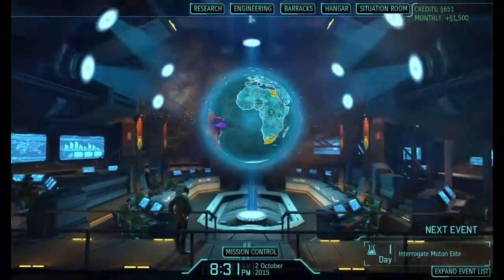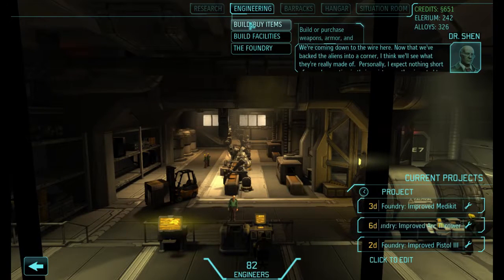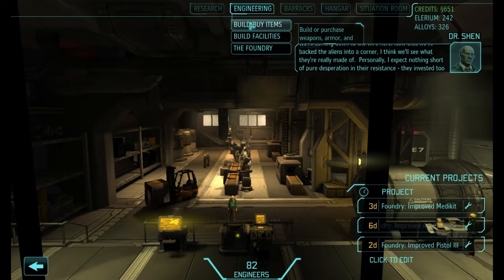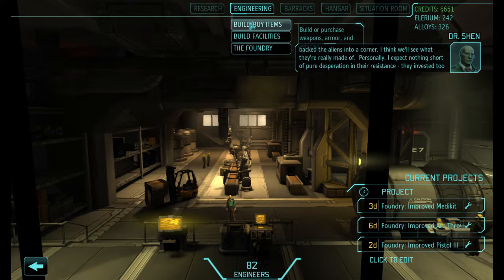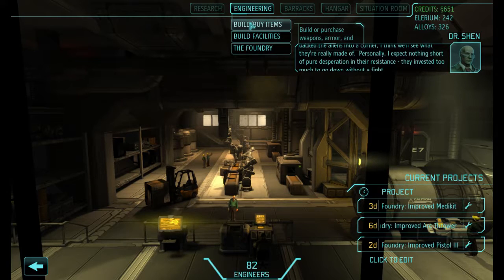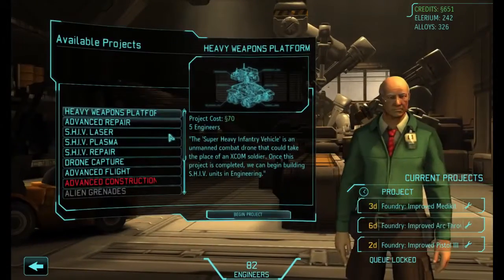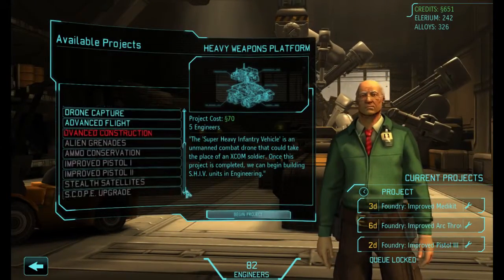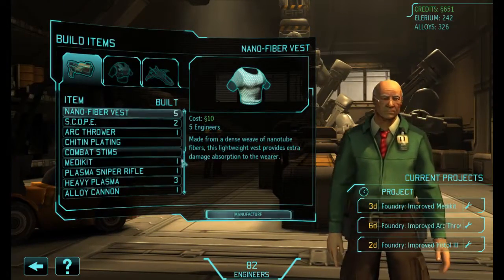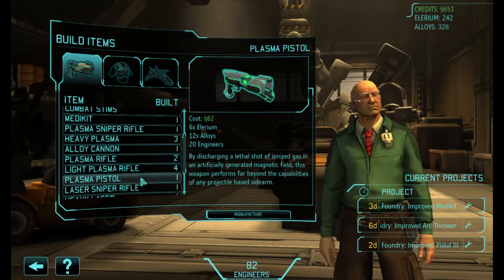Since we have the cash, and we just upgraded them, we're coming down to the wire here. Now that we've backed the aliens into a corner, I think we'll see what they're really made of. Personally, I expect nothing short of pure desperation in their resistance - they've invested too much to go down without a fight. I don't think we need any of those immediately, but I will build by items and get myself a selection of plasma pistols.